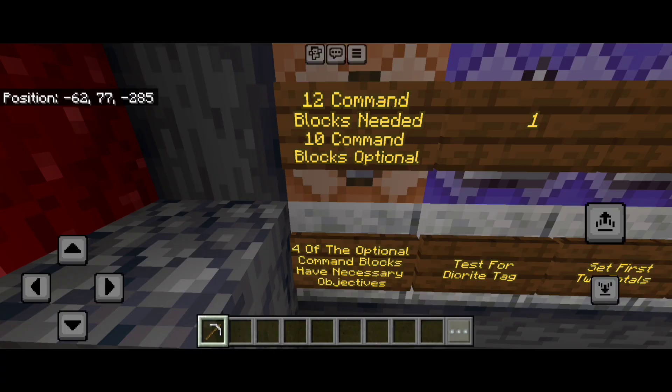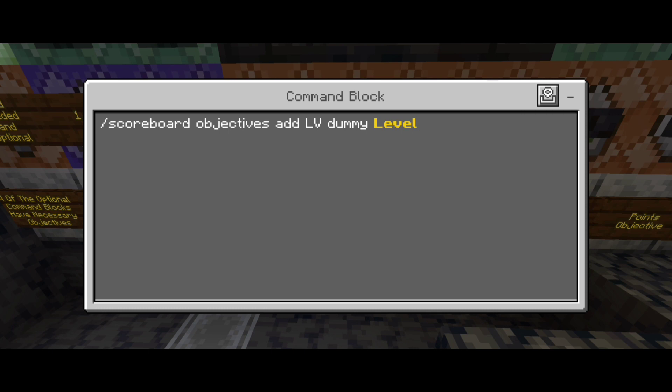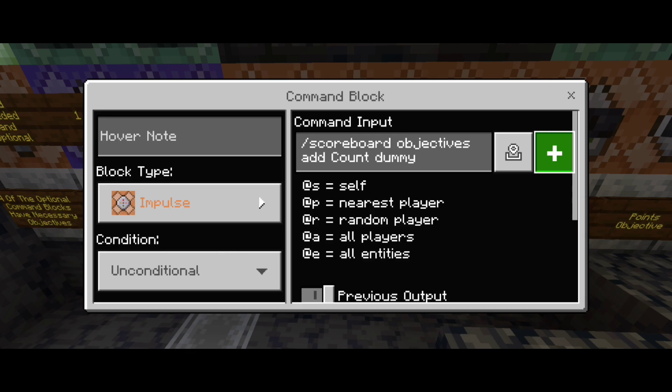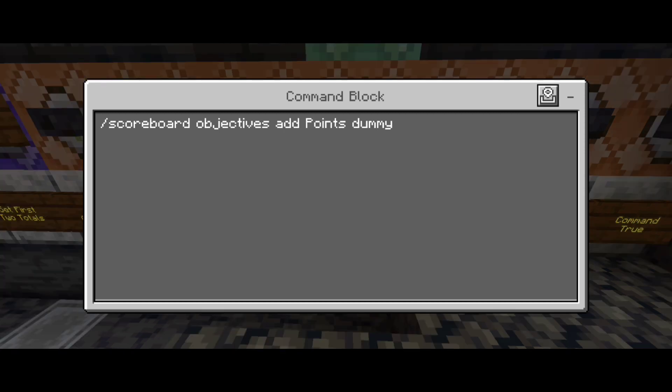So what do we need? My leveling system uses 22 command blocks. Twelve of those are needed, ten are optional, but four of the optional command blocks have necessary objectives. Let's start there. Our first objective is named level — capital LV. Our second objective is called count, the third is total, and the last objective we need is called points. Be sure to add each of these to your game.